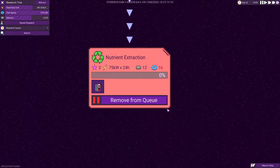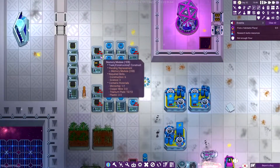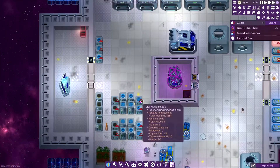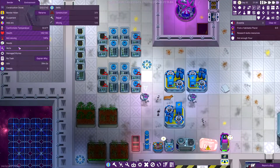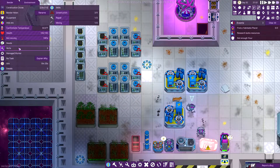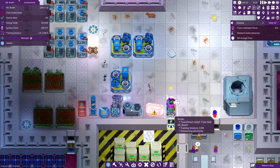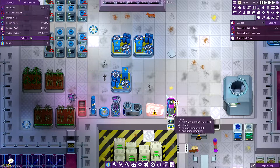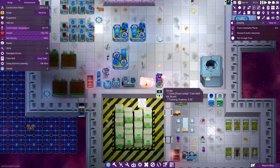We're going to need more disk space — 75 kilowatts, that shouldn't be too bad. We can figure that out by the time these are built; we'll be fine. Construction five, science two — that's going to be a better problem. We're just going to have to wait for Scrap to level up his science, and once that's complete we'll be good to go.